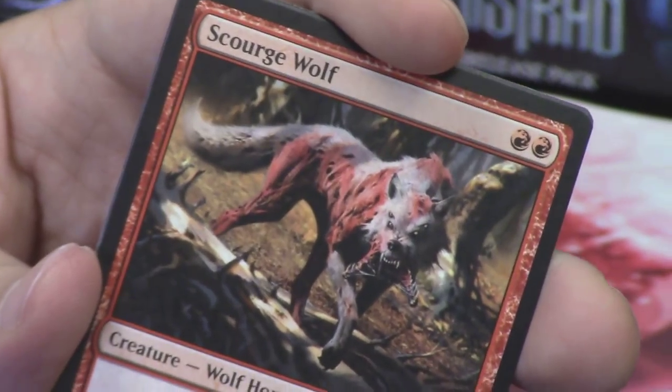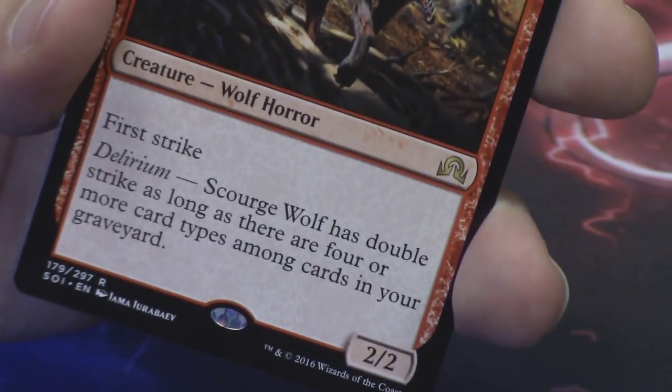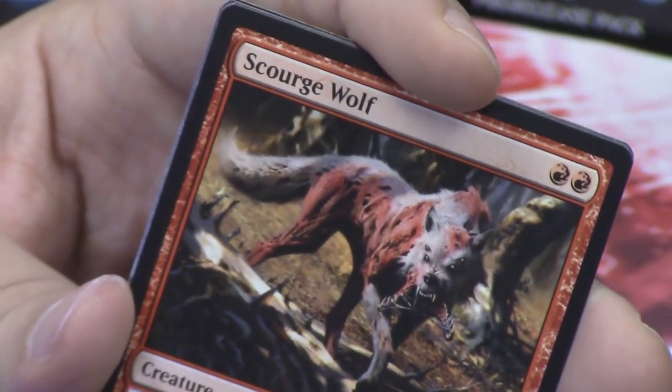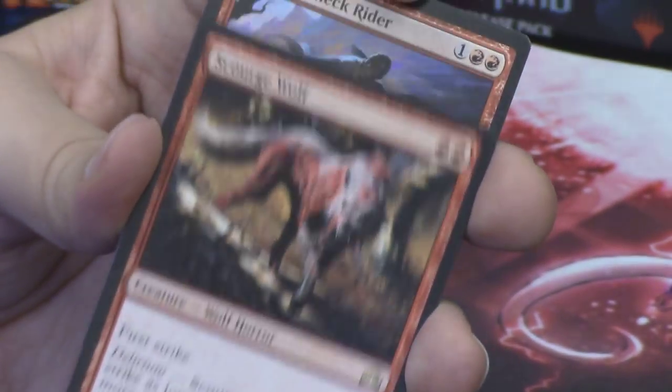Most of its fur is gone — it is mostly the exposed muscle underneath, which is disgusting. Or just burnt or red skin, but I think it's its muscle. It's a great card though, it's a rare.